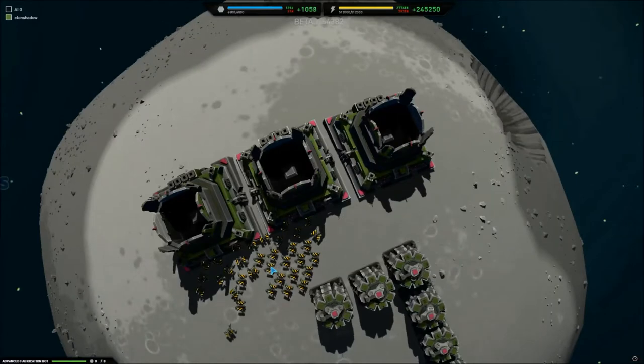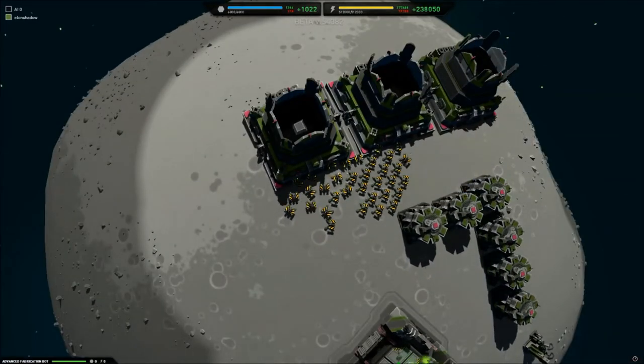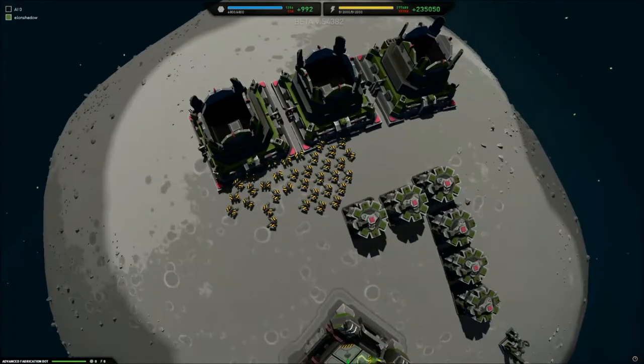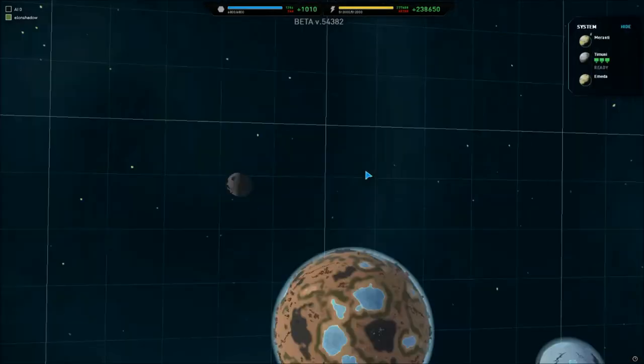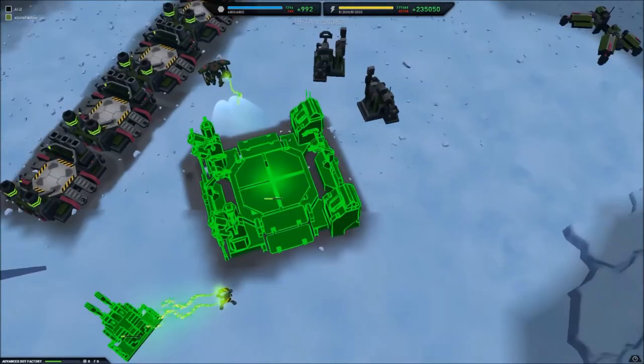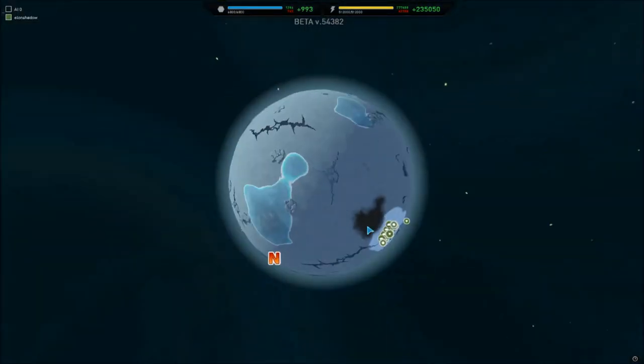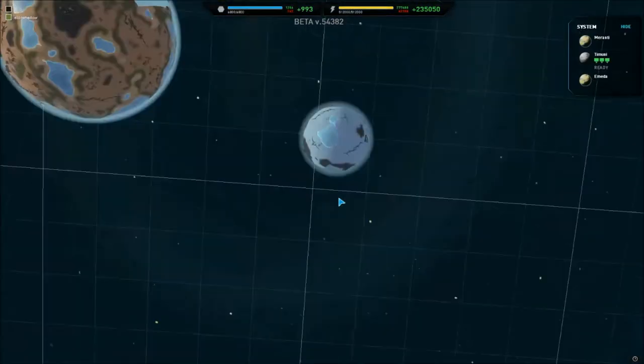You can see all these little engineers who did a really good job of building all these big engines on this little moon, and they're all gonna die soon as well. And finally we've got this ice planet that I used as an evacuation site so I don't lose the game — my commander and an engineer are here. So for real, let's try and crash a planet.